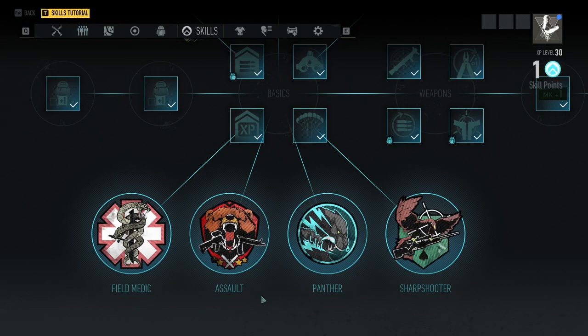Let me preface this by saying I prefer to go for the passive traits because regardless of which perks you want to equip, passives are going to be there at all times and you can only equip three perks at any given time. I will not go into detail on which of the main four you should choose, seeing as that is strictly for your playstyle.